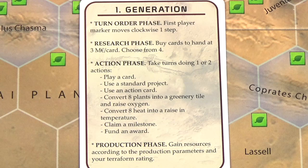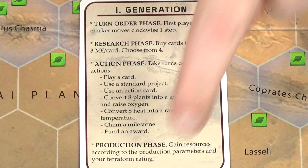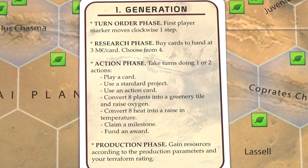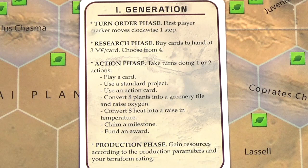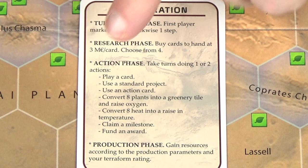Then we move on to the bulk of gameplay: the action phase, where each player chooses to take one or two actions, then play passes to the next person. The final phase of a generation is production. Note that on your first turn you skip both the turn order phase and the research phase — since you did the research as part of setup — and jump straight into actions.